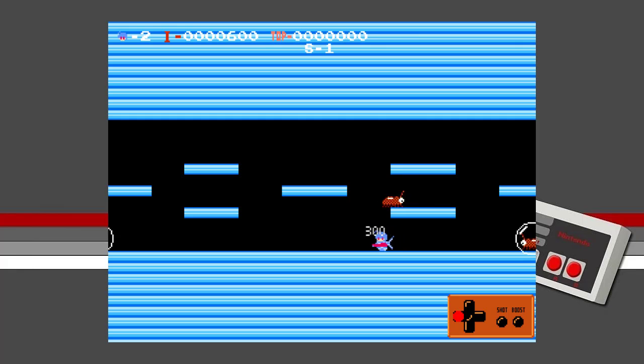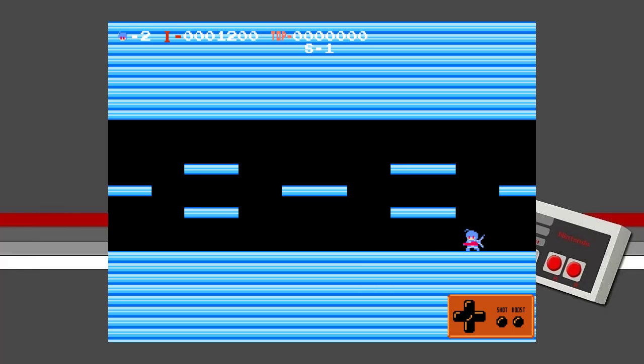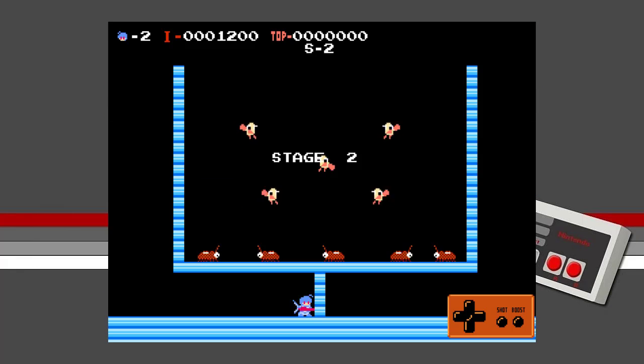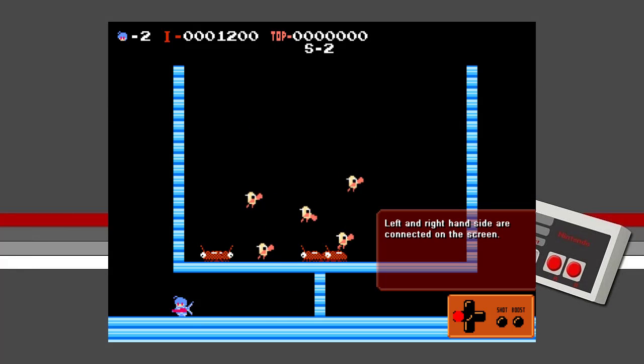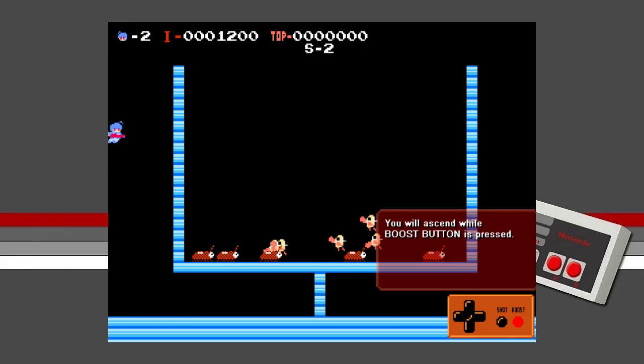You can earn points by getting items. Knocking out all the enemies and getting all the items clears the stage. However, items will disappear after a fixed time, so get them as soon as possible when they appear. That stands to reason. Right, and the left and right-hand sides of the screen are connected — so the wrap-around effect is in play here. That's nice.